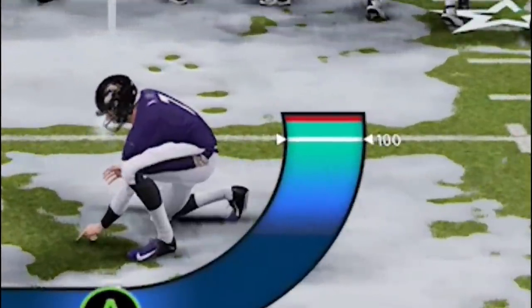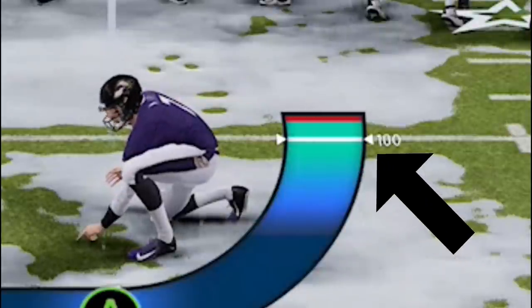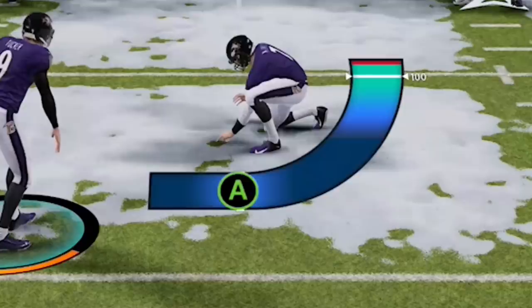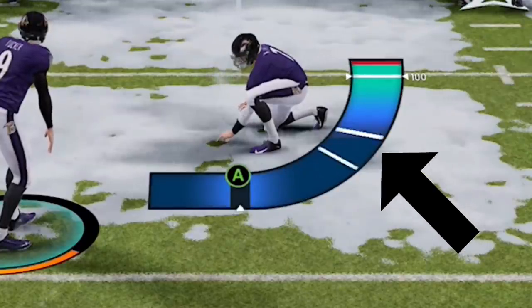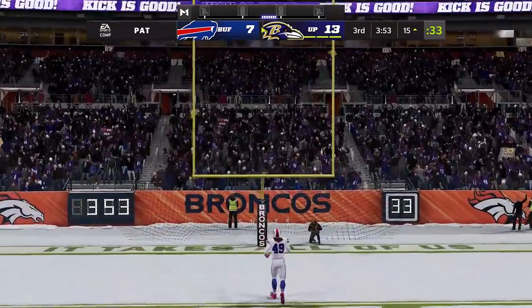Next up, we'll go over extra points. Most people don't know that the closer you get to the 100% marker when kicking, the faster the meter drops on the way back down. To correct this, simply don't let the meter get past the dark blue area and it'll come back down at a much slower pace, making it much easier to kick extra points and short field goals.